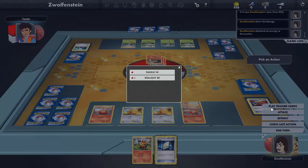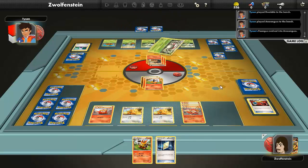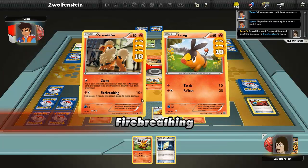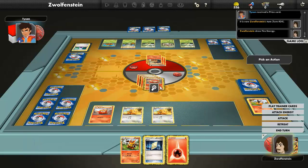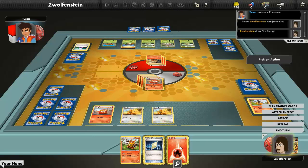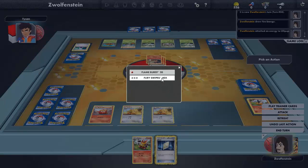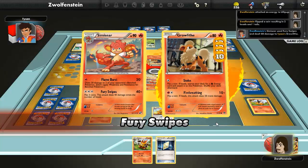Attach to Darumaka and hit Roll Out — that's a lot of heads. Attach to this little pup and let's go for Foresight — tails, two heads, one tail. 80 damage takes out the Growlithe.